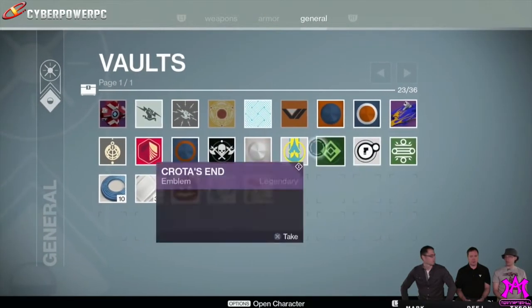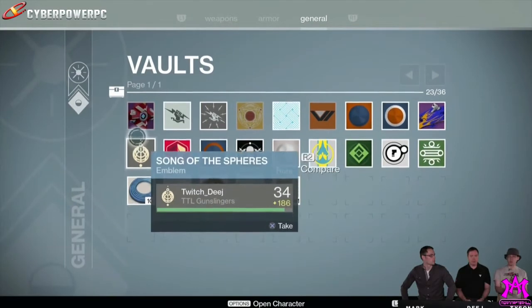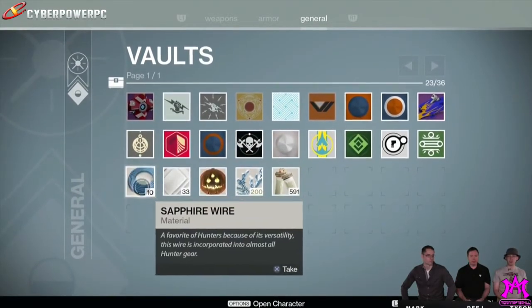You can see right here — this is the general stuff. It will store a couple of emblems and maybe just some materials, stuff like that.